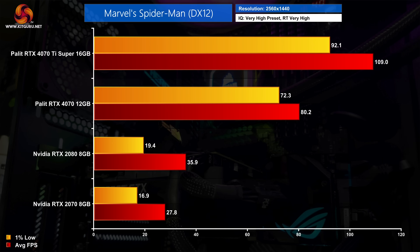VRAM is definitely a factor here, with even the 4070 being almost three times as fast as the RTX 2080, while the 4070 Ti Super is even further ahead. The ray tracing gains are even bigger than what we saw from the rasterized performance.